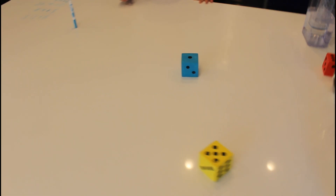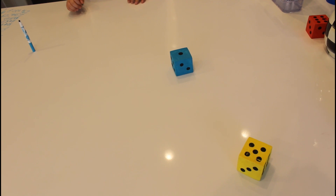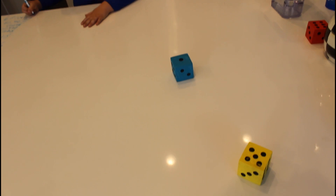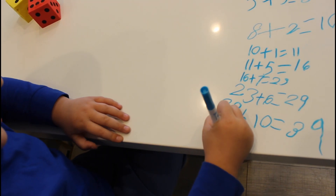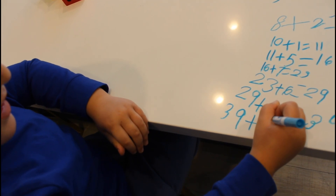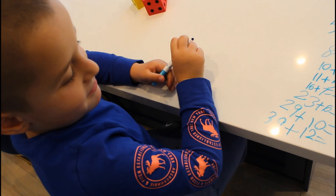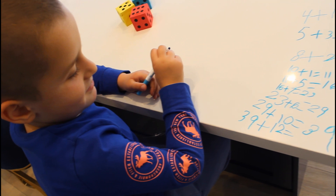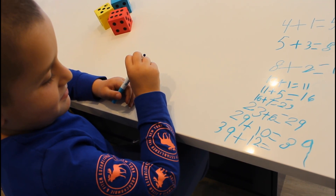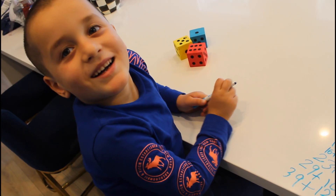What do we got? Twelve. Good job — we got a six, a one, and a five, that makes twelve. Thirty-nine plus twelve equals... you can do it, Alex, this is a hard one. Forty-one. Good job.